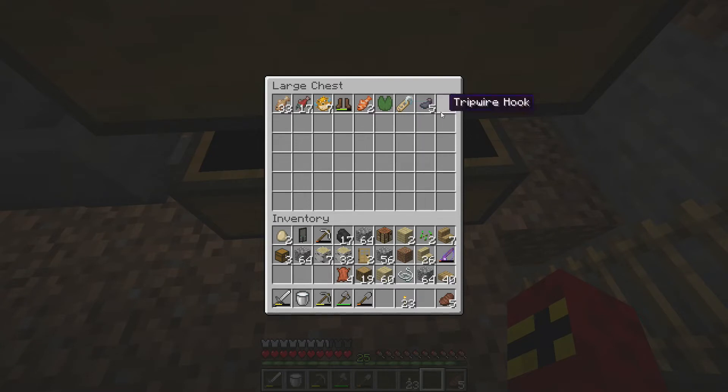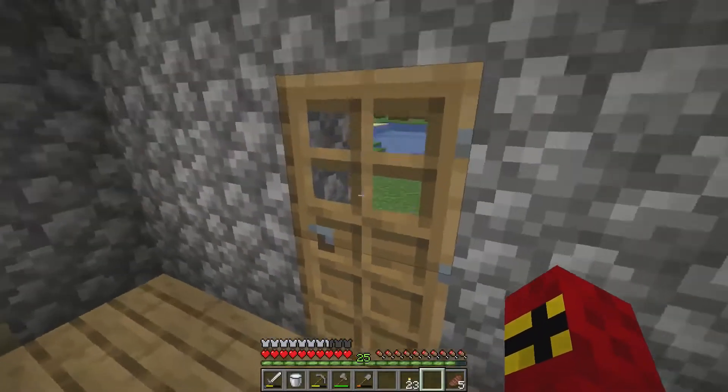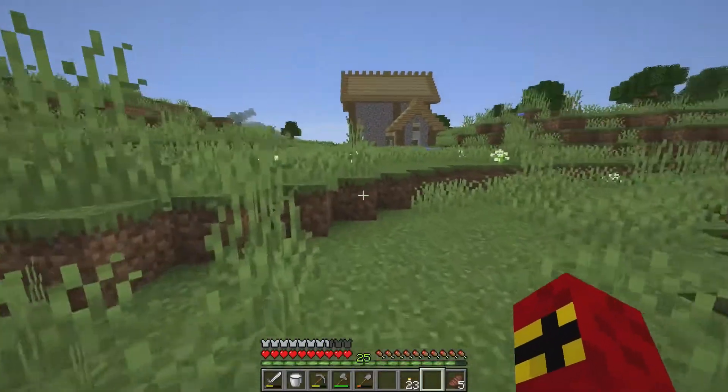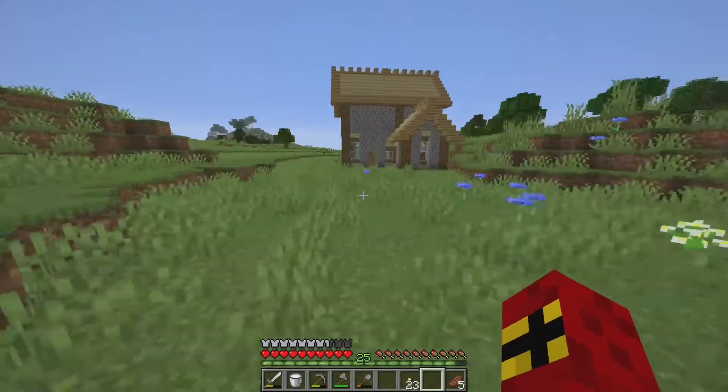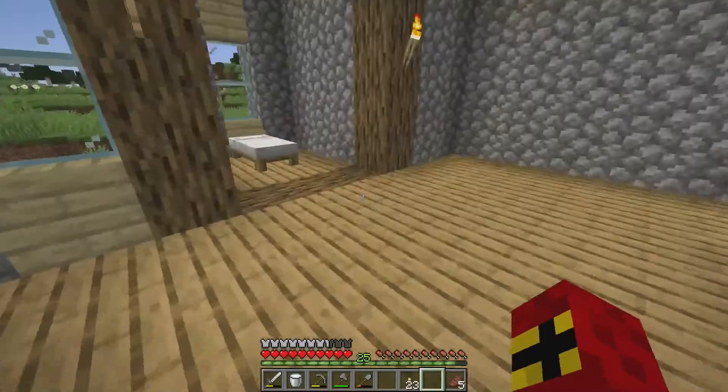We got some ink sacks, a tripwire hook, a name tag, a lily pad, two tropical fish, leather boots, some puffer fish, raw salmon, and some raw cod. We actually have ourselves some food now. We didn't get any treasure, which is unfortunate, but I'm going to keep fishing over the course of the next day or so and see exactly where we get to. Hopefully we'll get some decent stuff.